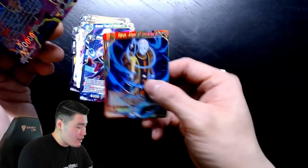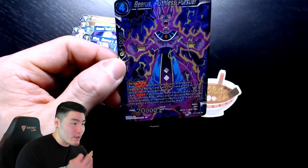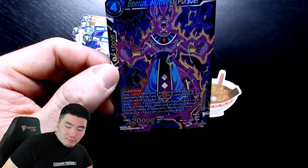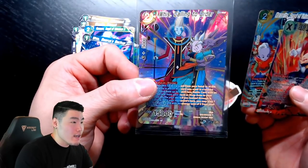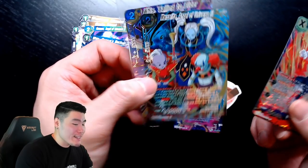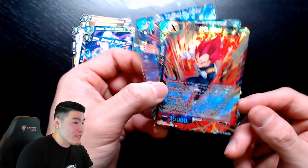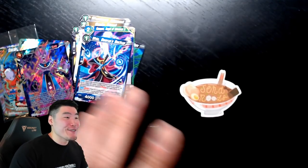Overall, a pretty decent box. We didn't get any secret rares, but we got three special rares: the Whis Calling to Order promo, the Margarita Angel of Universe 11, and the Super Saiyan God Trunks. Plus we pulled multiple super rares including the Super Saiyan God Vegeta, which looks amazing. We also pulled several other super rares throughout the box.